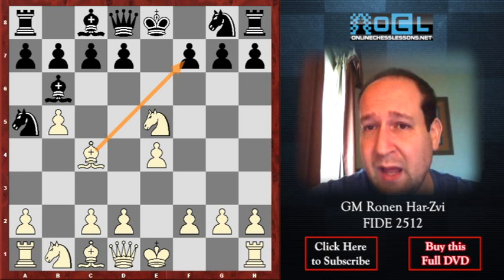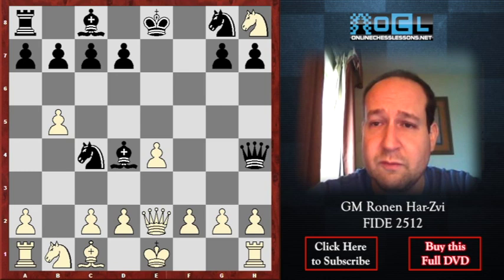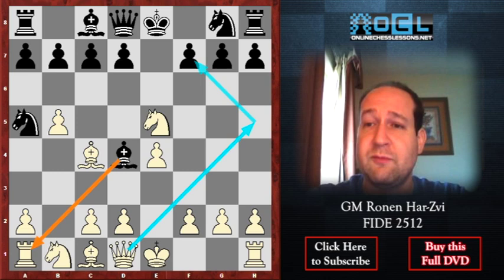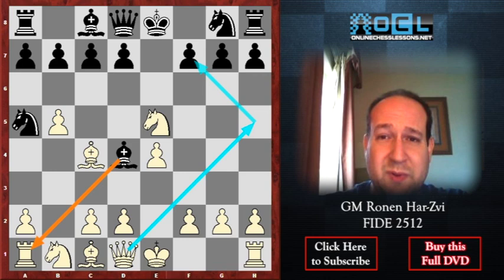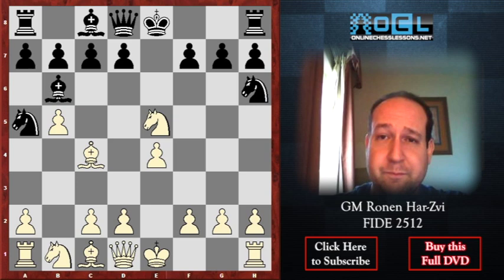Bishop d4 immediately was played in some games and it leads to a complicated position — for example, Knight takes f7 is possible, or Bishop takes f7. There are games by Mamiderov here, but it's really too sharp and there's no point getting into all those complications, especially when we have the move Knight h6 which we know is best, putting the pressure on White.